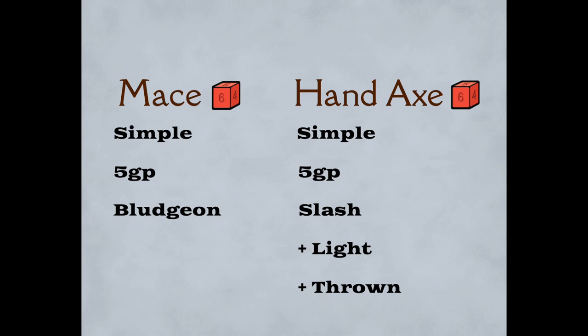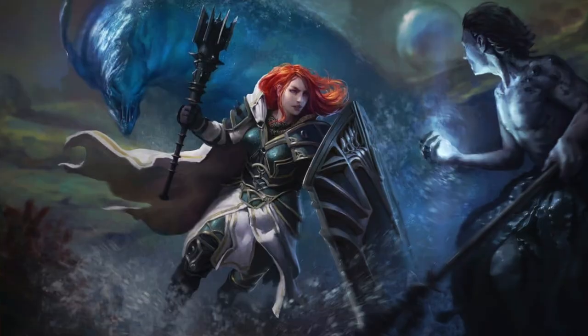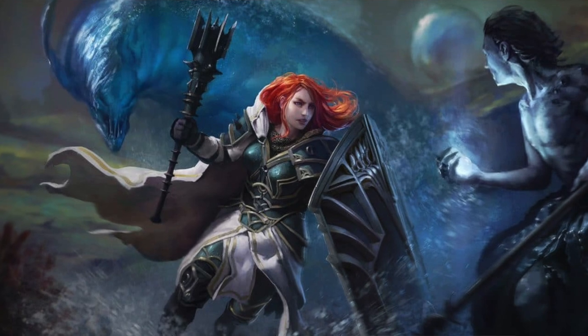Which brings up an interesting point. If they did so many playtest packets where lots of things in the system changed, why would they leave in weapons that are clearly unbalanced? Even a complete novice can recognize that a mace is simply an inferior version of a light axe, or a scimitar is just a short sword that costs more. The reason is the weapons, like most of 5th edition, are designed with fiction first. The reason they have both a mace and a morning star, even though historically they're the same weapon, is because they want clerics with martial proficiency to be able to wield a blunted weapon without feeling like they're inferior.